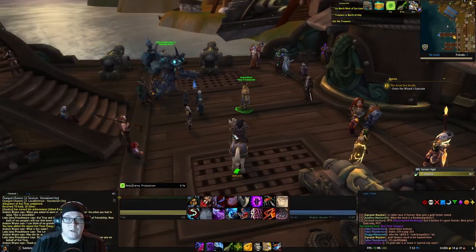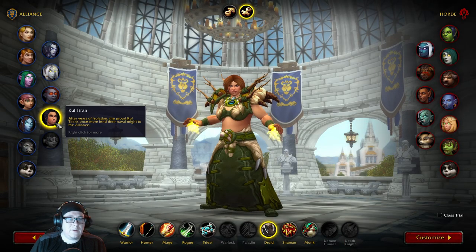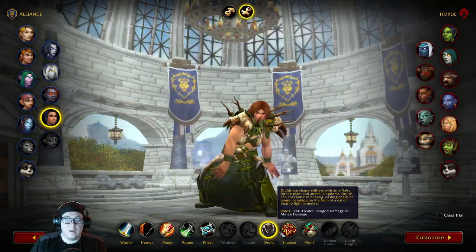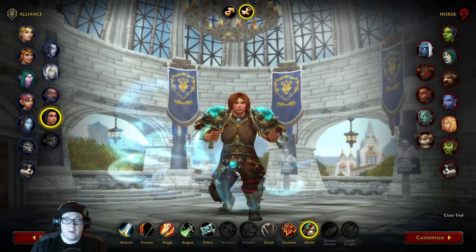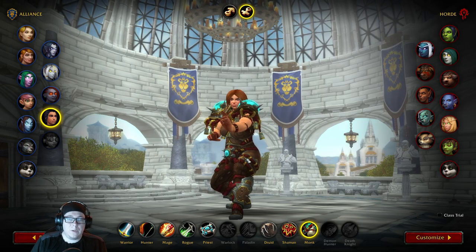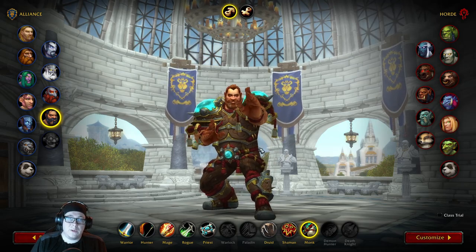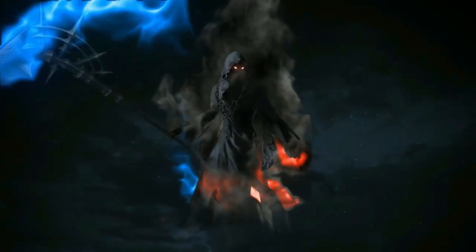To create your new Kul Tiran, you'll want to go to the character selection screen. From here, create a new character and select your Kul Tiran. They're going to be Warrior, Hunter, Mage, Rogue, Priest, Druid, Shaman, and Monk. Which are you going to choose? Let me know in the comments. Hopefully you enjoyed this video and it was helpful. If it was, go ahead and press that like button, don't forget to subscribe, and I'll catch you in the next one. As always, thanks for watching — see you next time.